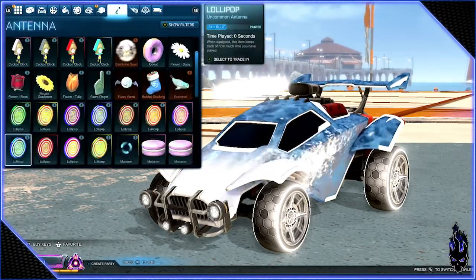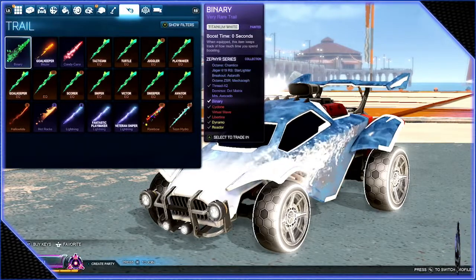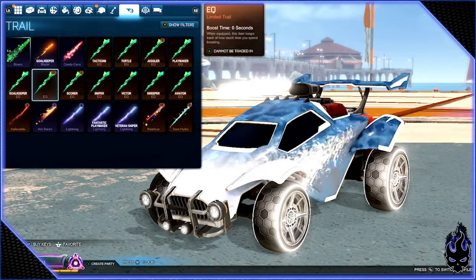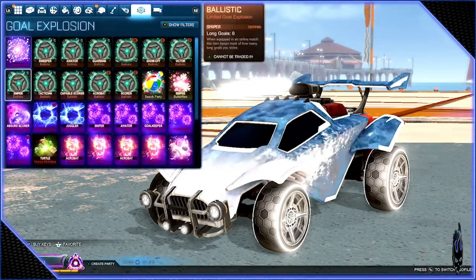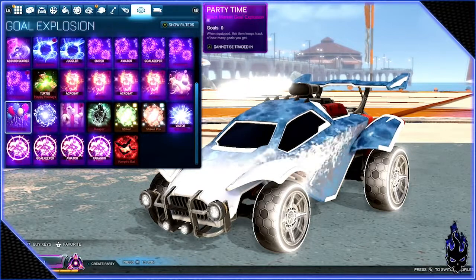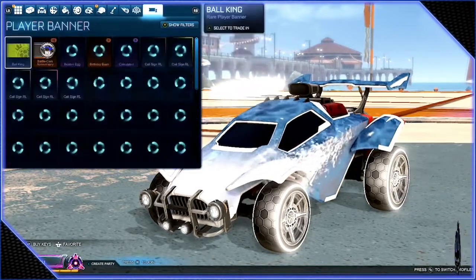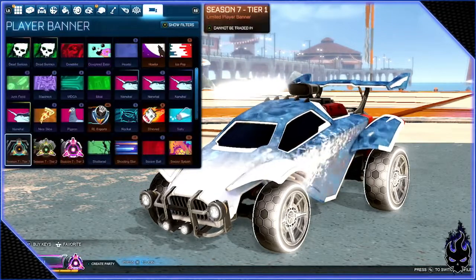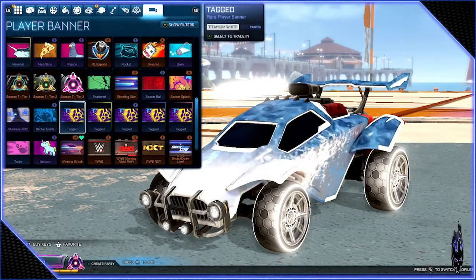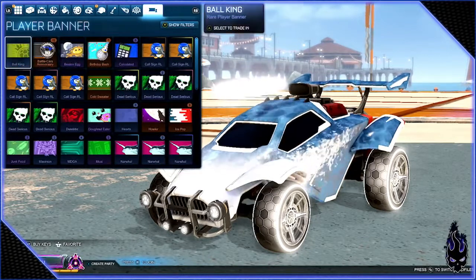Same thing with antennas — no one really cares about those. I think most people stop using them after a week of having the game. Got enough EQs. Goal explosions — not much change here either. I think I got rid of one — sold off a Party Time or something. I have an extra Popcorn I'll probably need to get rid of too. And then the banners — besides using them for trades, not a lot of people care about them. I'm keeping some of the painted ones; maybe they'll be a big thing later on, not sure.